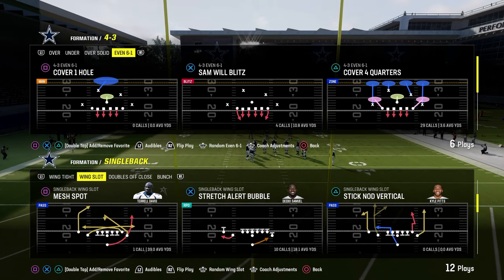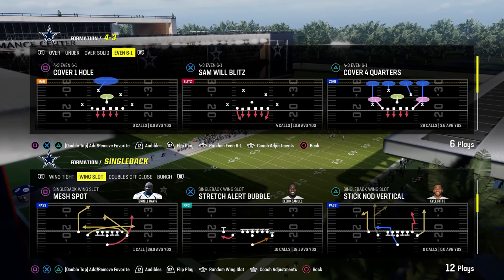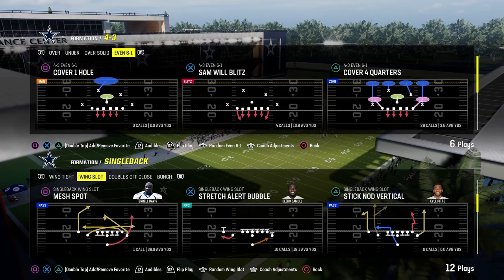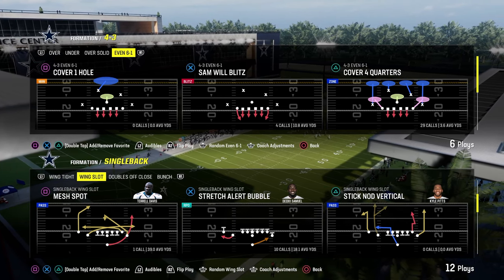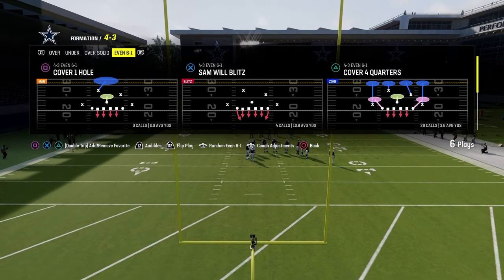With the zero AP lurk artists, linebackers are probably the best because they're big, they're strong, they're better against the run, and at this point in the year they're very fast. Let's get into it — first we'll show you how to stop single back wing slot stretch alert bubble.